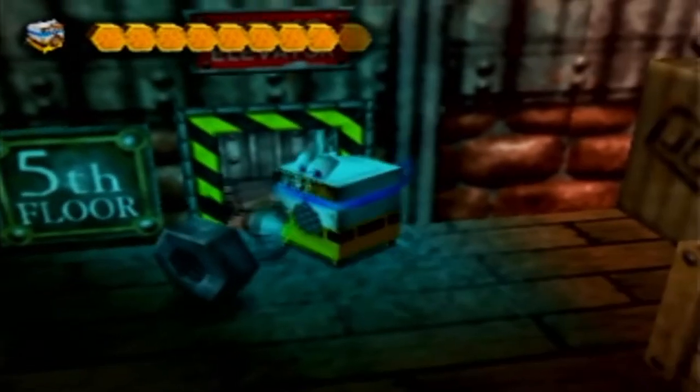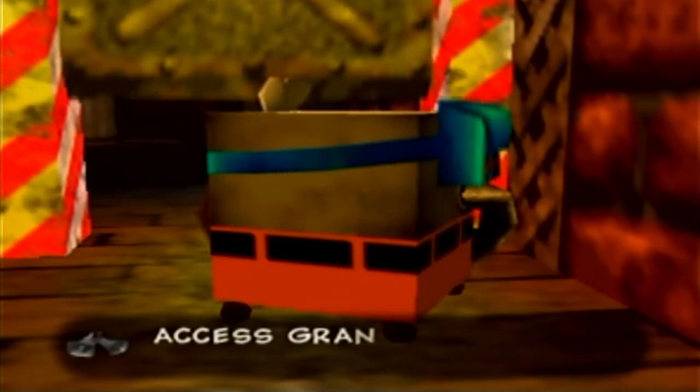We thought it only went up to floor 4, but now there's a secret one. Floor 5 — this is the rafters, basically, where a bunch of junk is stored. Access granted, you may enter. That's the other thing that the washing machine can do: it can enter through those mechanical personnel-only doors.